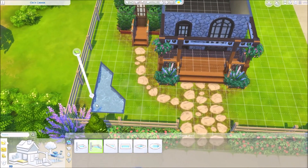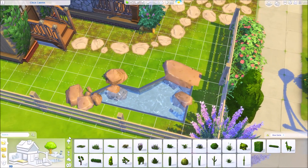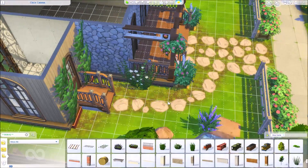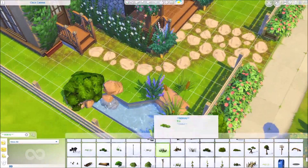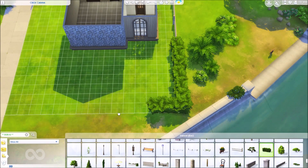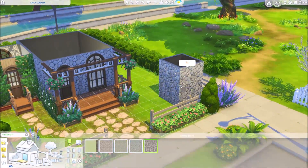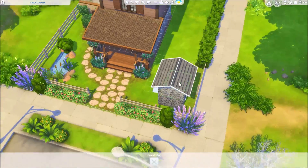The fence pieces are from debug as well. To access these items, make sure testingcheats is enabled — type 'testingcheats true' or 'on'. Then type 'bb.showliveeditobjects true' which brings up all the world objects. You can also type 'bb.showhiddenobjects true' which brings up additional items, though in my experience you don't always need that one. I simply type in the show live edit objects cheat and that's all I need besides testingcheats.